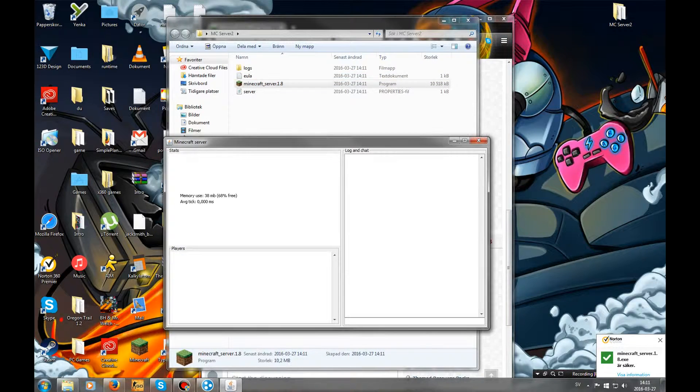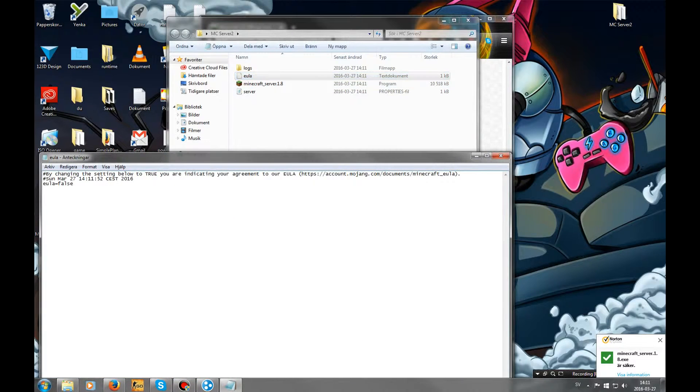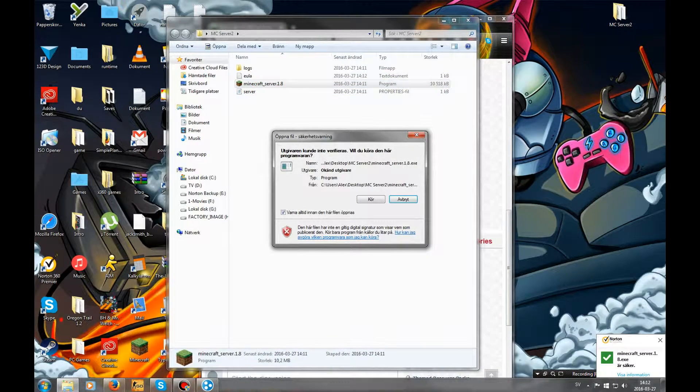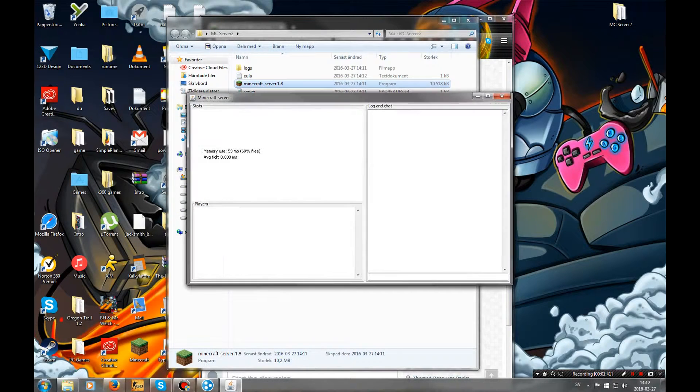It should create three files in the folder. Close it again. Open EULA and change false to true. Close it and save it. Then open Minecraft server once again — it's gonna create some more files.